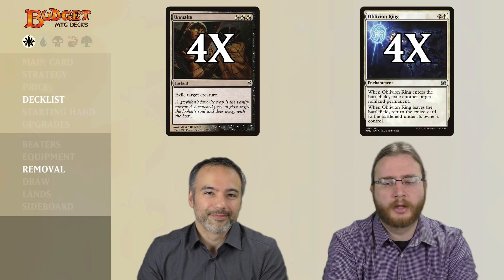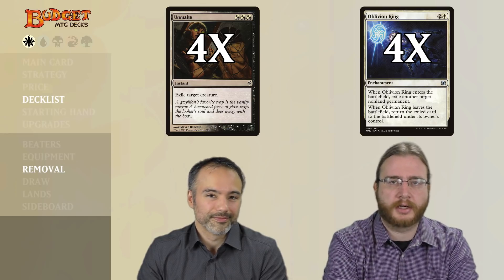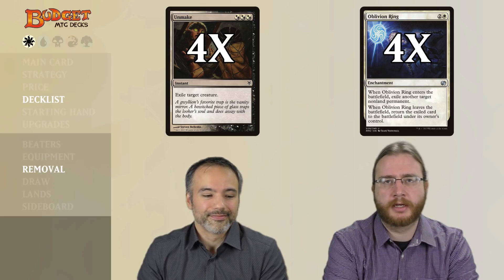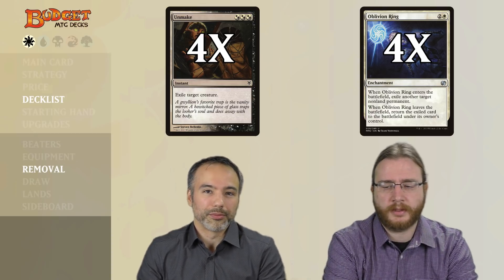So what are the removal spells? We've got four copies of Unmake and four copies of Oblivion Ring. Unmake is an instant that costs three white mana — we can't generate black mana — and it just says exile target creature, which is very nice especially in Pauper where you've got a lot of dredge decks and a lot of recursion, so exile can be very relevant. Oblivion Ring, when it enters the battlefield, exiles target non-land permanent, and as long as Oblivion Ring stays on the battlefield the permanent stays exiled, so it gets rid of pretty much anything that doesn't have hexproof.